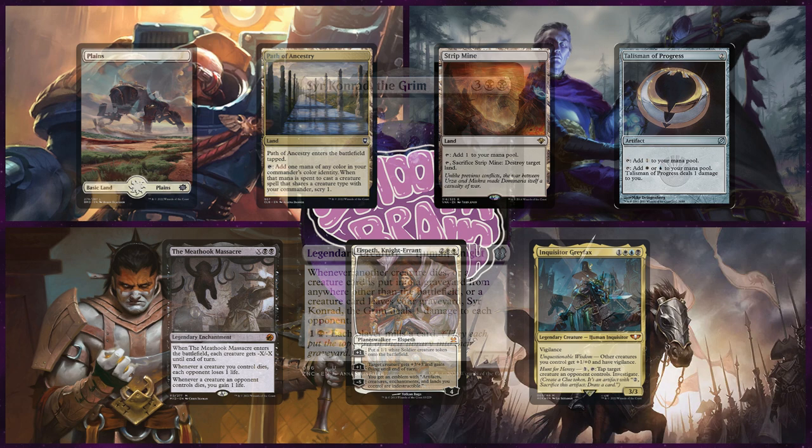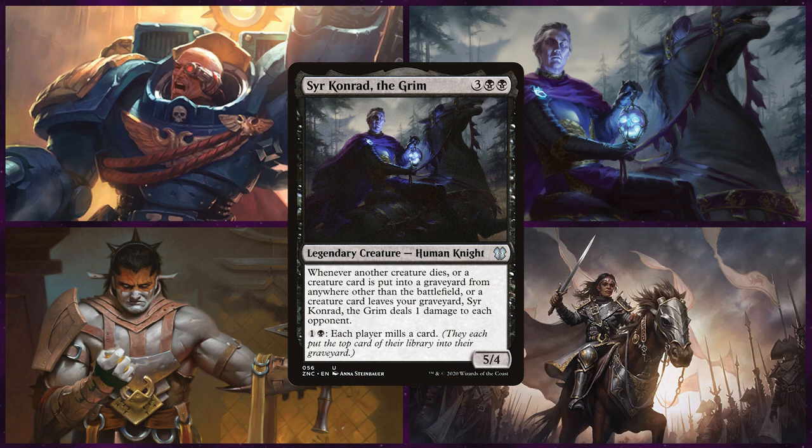Up next is Logan on Sir Conrad the Grim. This is a monoblack graveyard deck that plans to fill up the graveyard to trigger Conrad as many times as possible, and he also has a couple combos that let him win on the spot.